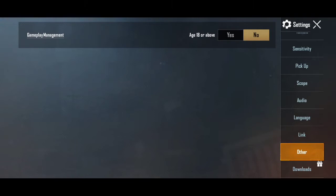Select back, then select the other option. So if you want to type today and log in to this option, you will see the game management option.